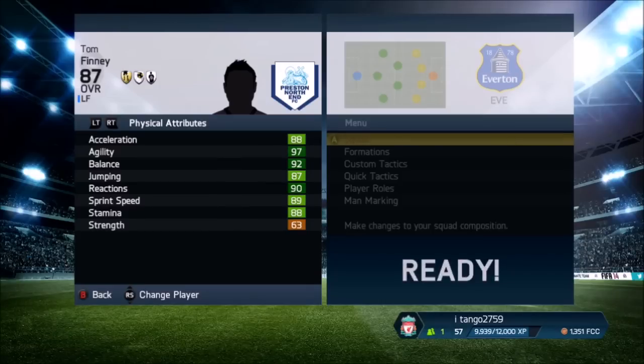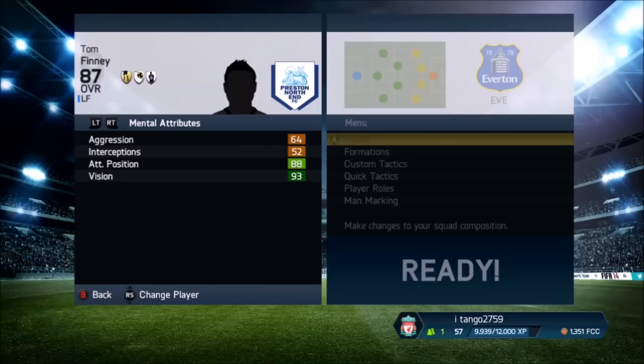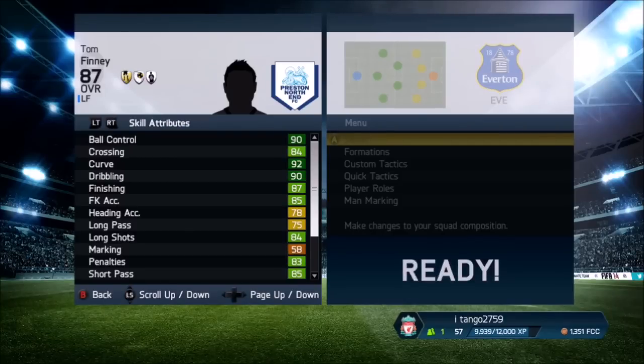Into some of his in-game stats: he has 88 acceleration, 89 sprint speed, 97 agility, 92 balance, 90 reactions, and 87 jumping — which is slightly unusual. Some of you may question that because he was only 5 foot 5, but it's actually true. His brother used to hang string with a ball on it and he'd have to head it, so he could actually out-jump a 6-foot player.